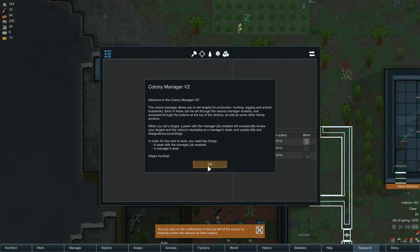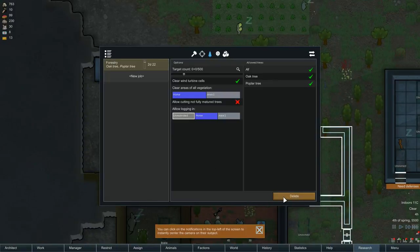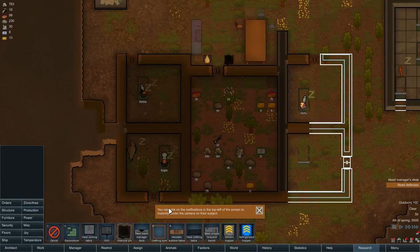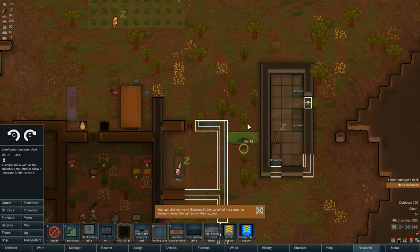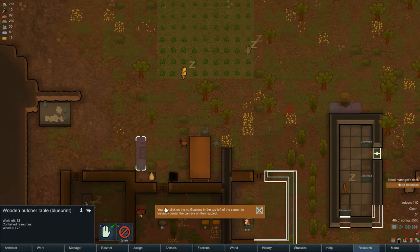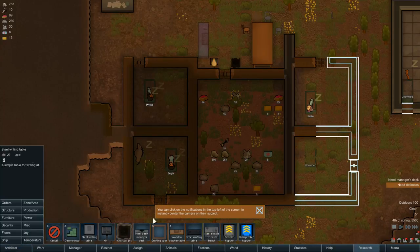I'm going to put the manager on. We want trees — give me trees — 500, manage, thank you very much. And just because we're putting that down we're going to need a manager's desk. I'll use steel. Crafting table — I don't want to waste a crafting table by putting it outside, and I can see the advantage of putting it inside.